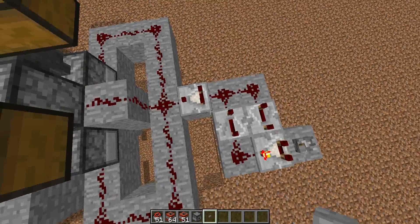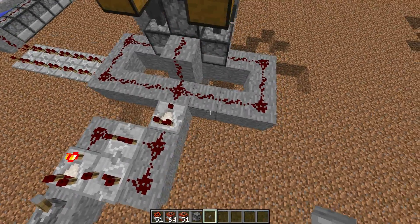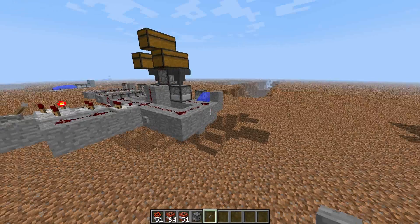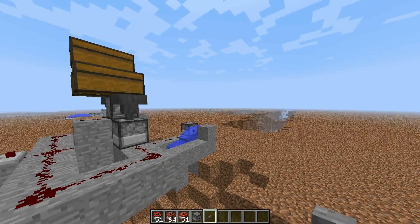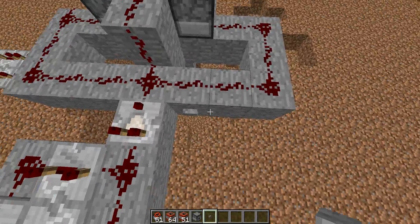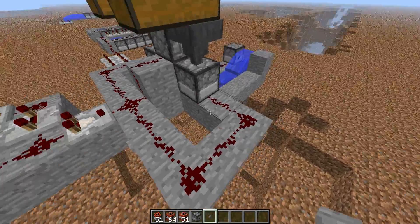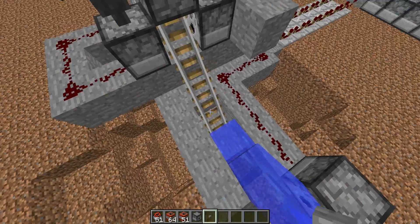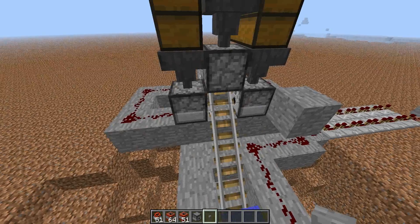We have redstone coming out of the timer. I added a diode just so I could do a single shot with a button without activating the timer. This comparator isn't necessary unless you want to do single shots from up here. The redstone branches around so we can activate all three dispensers at once. No need to use any powered rails like in the previous version, because you don't actually need to hold the carts up here since they all dispense at once.